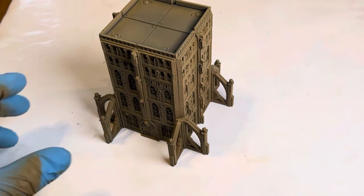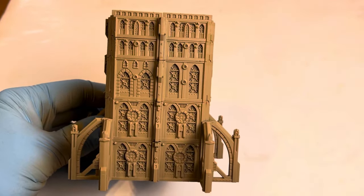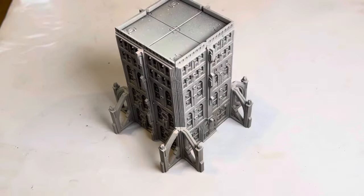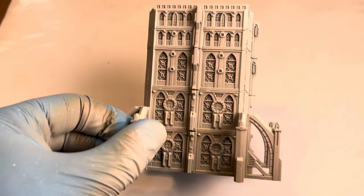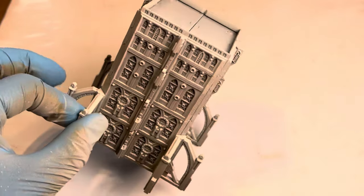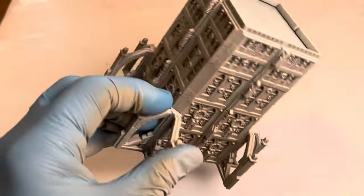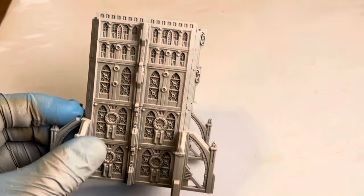The first thing we're going to do is spray paint the entire model with Citadel's Zandri Dust rattle can. If you want you can airbrush it, but the rattle can works well. After that we're going to use the Citadel rattle can of Wraithbone and spray paint that from a higher vantage, so it gives a bit of an object source lighting effect. From the lower angles it still looks quite Zandri Dust-like, especially from underneath.